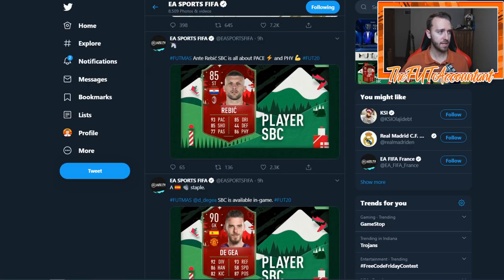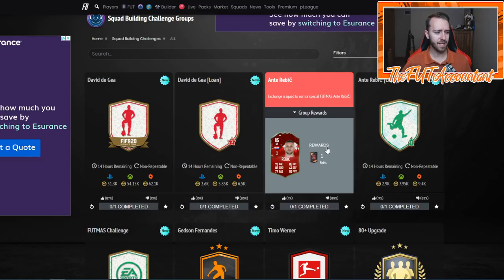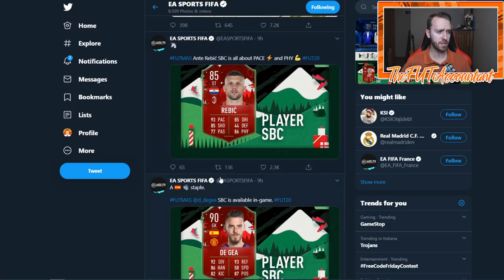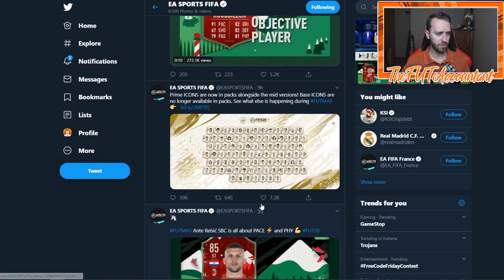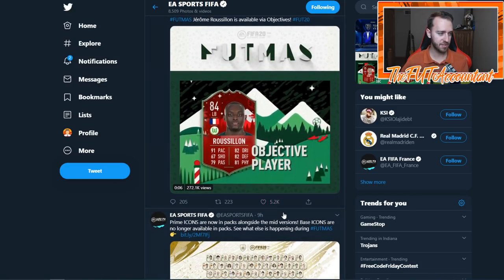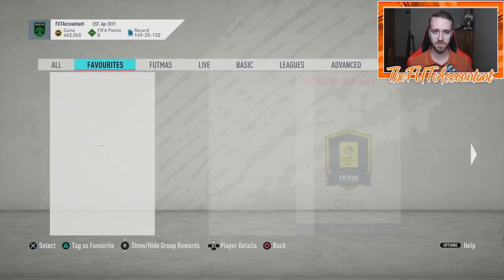Rebich got a fantastic upgrade. I don't hear a ton of people doing this SBC, but the market movement suggests some are, because it was a massive upgrade. His SBC cost is around 98,000 coins, which honestly isn't too terrible for the upgrade he got. He was a card that a lot of people looked at early on for his gold card being overpowered. I did actually do De Gea from my club, and De Gea made the most waves on the market today in terms of market movements.